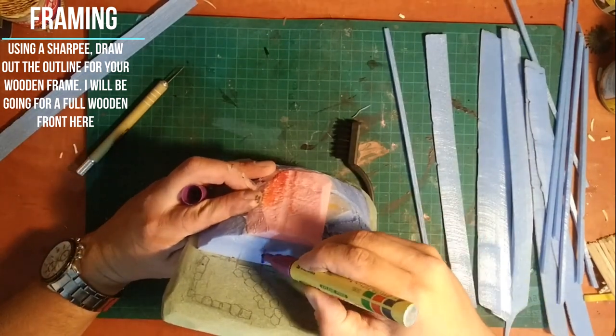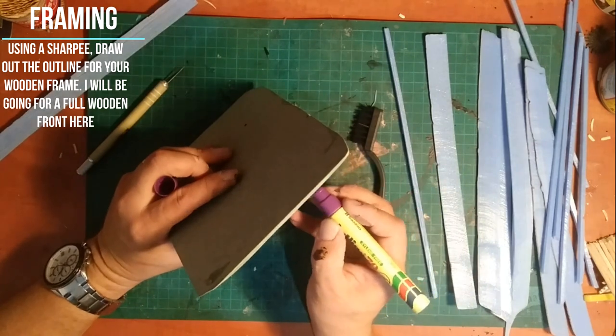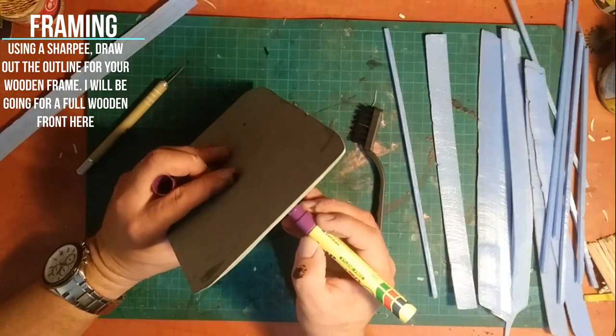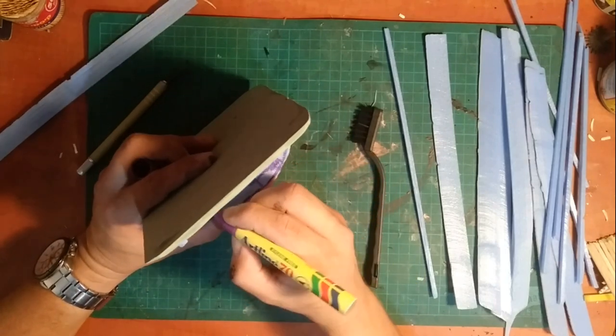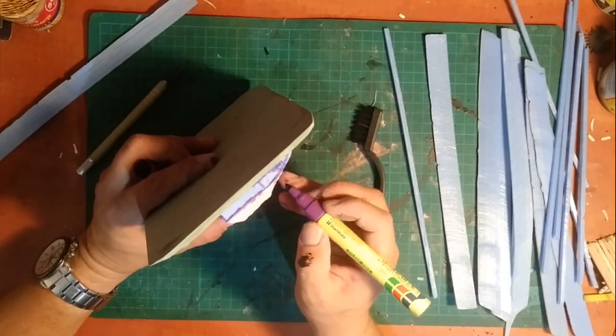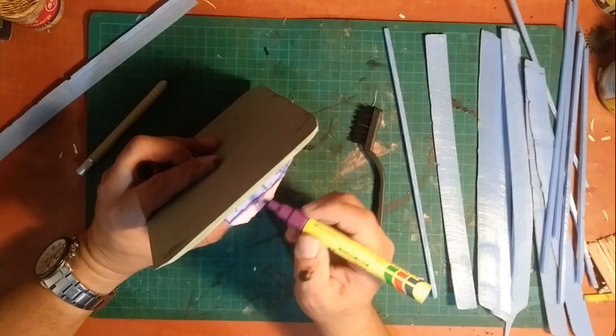I draw out where I want all the beams, planks, doors, and windows to be on this building face. I eyeball the plan using only a small gnome miniature from my game to make sure I get the proportions right. You don't have to measure it out — this is actually the fun part where you don't have to overthink it.